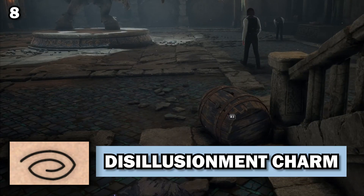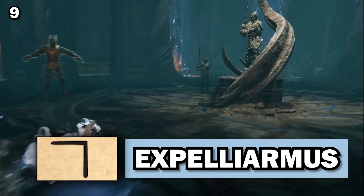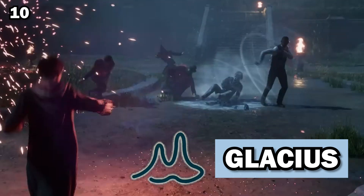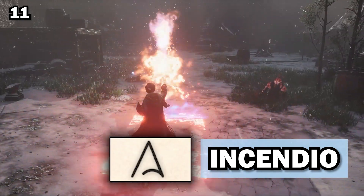The disillusionment charm causes the target to blend seamlessly in with its surroundings, like a chameleon. Expelliarmus, the disarming charm, forces whatever an opponent is holding to fly out of their hand. Glacius, the freezing spell, freezes the target with icy cold air. Incendio, the fire-making spell, produces fire.